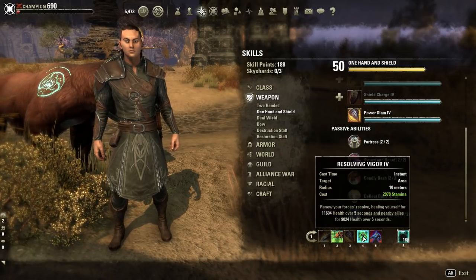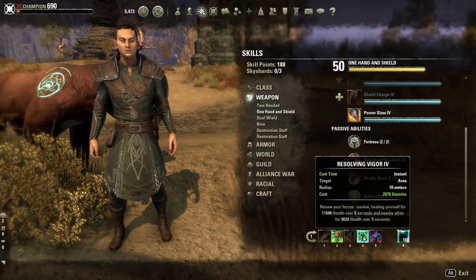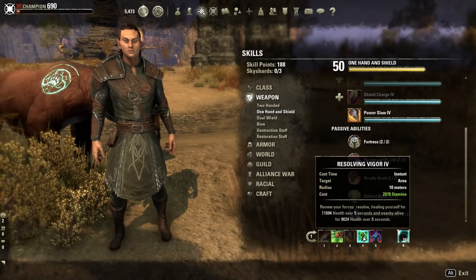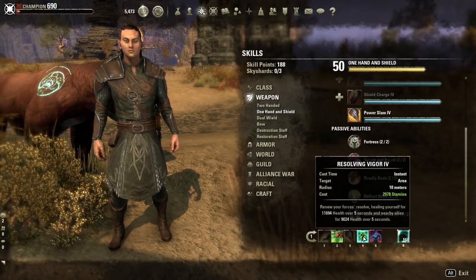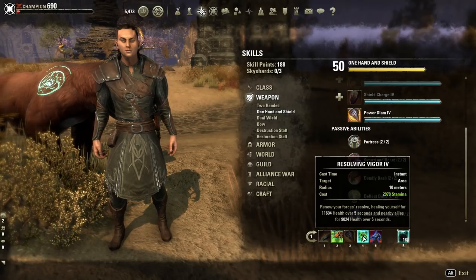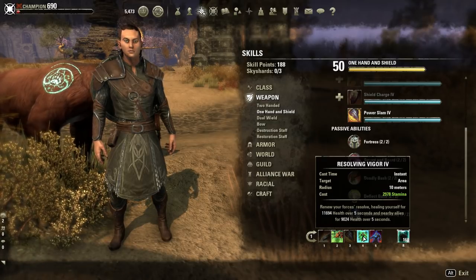Next up we have Resolving Vigor. We use this basically to keep our survivability — to keep ourselves alive. We need a heal for this build to work, and this is the best heal you can get in the game for a stamina player, besides the Warden's self-heal. But that one is a single-use thing you have to cast multiple times. You can cast Vigor and let it just tick through its rotation of five seconds, and if you have it incorporated into your rotation, you're going to be healing yourself really well.